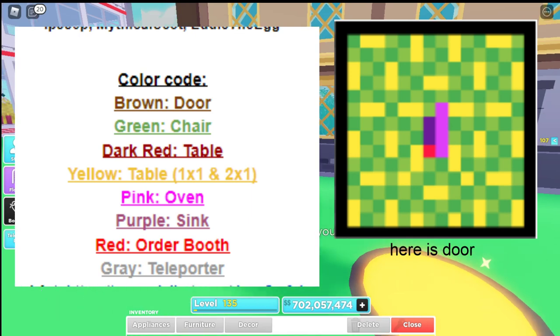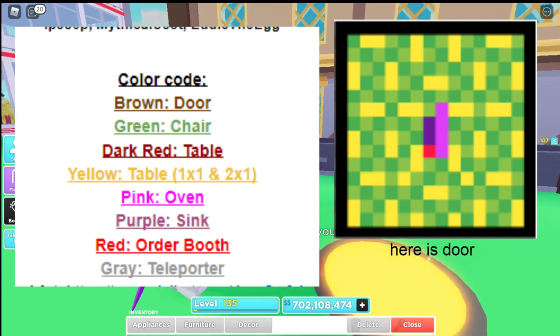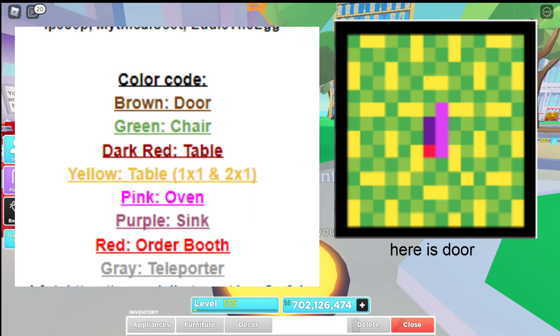Use this color code to identify everything. Yellow are the ticket tables. The 1x1 tables are not ticket tables — those are just normal tables, use them however you want. Red is the order stands. Green are the chairs — both different shades of green are chairs. Dark red is the side table, which in this layout we're using four of them as side tables. Pink are the ovens, purple are the sinks, and gray is the trash can which is just above on the right — so it should be good to go.